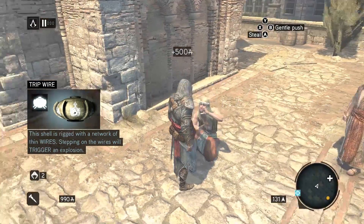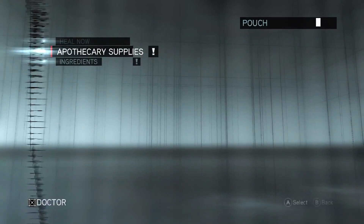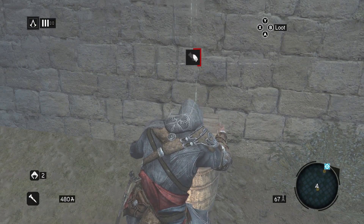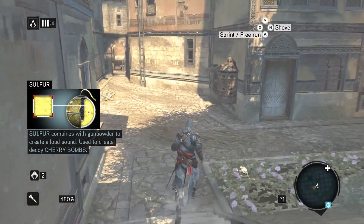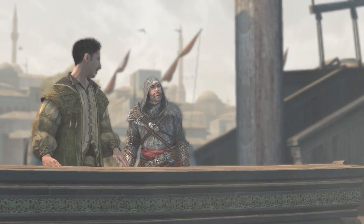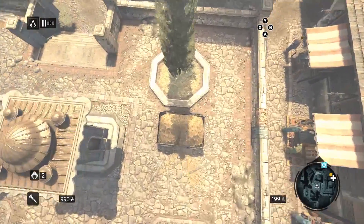There are a few added touches in Revelations that set it apart from previous titles, such as a huge expansive bomb crafting system and a neat hook blade which helps you get around the city. There are endless boxes to loot and bits to collect, so if you're a collector you'll have plenty to get stuck into. If you played Assassin's Creed 2 and Brotherhood and never got round to the last in the trilogy, you really have no excuse not to jump in and find out how it all ends for Ezio. A quick background story check, a download of Revelations, and boom — you're ready to find out what all the fuss is about.